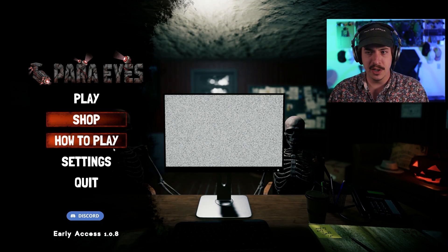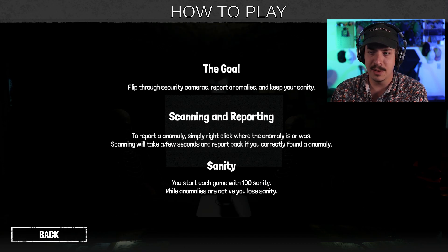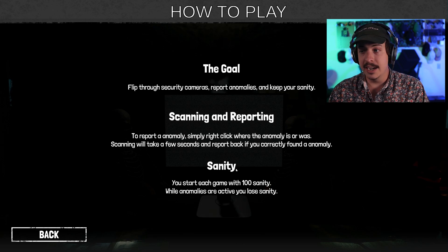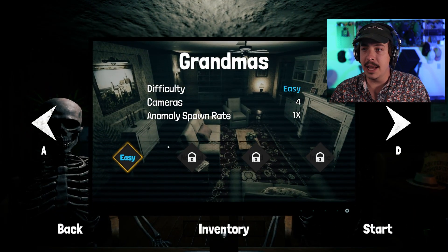This is a little bit different than normal Observation Duty games. Let's go ahead and read the How to Play section. The goal is to flip through security cameras, report anomalies, and keep your sanity scanning and reporting. To report an anomaly, simply right click where the anomaly is or was. Scanning will take a few seconds. Report back if you correctly found an anomaly. Sanity: you start the game with 100 sanity. While anomalies are active, you lose sanity.